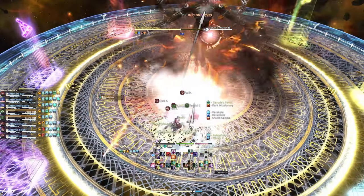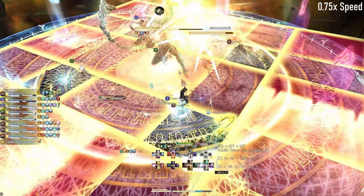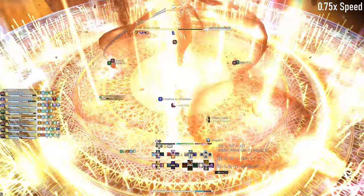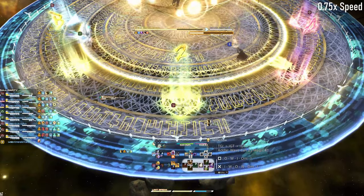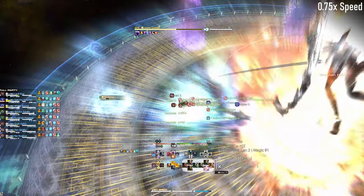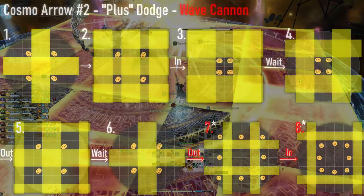After Wave Cannon, two more autos will need to be handled — off tank goes out, and group goes in. After this, the boss will cast a second instance of Cosmo Arrow, which is this time followed by Wave Cannon. These are two mechanics that we discussed before, but there is a major change. Instead of having the group do the Cosmo Arrow dodges together, the group will need to be separated into their assigned clock spots, since we will have to handle the single-player beams from Wave Cannon during the final steps of the dodges. After all eight players are hit by their personal beam, the group will gather south with tanks in front to handle the wild charge. The dodge itself remains the same.